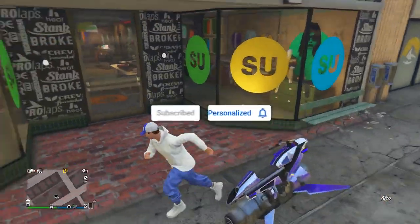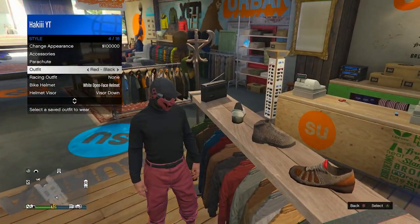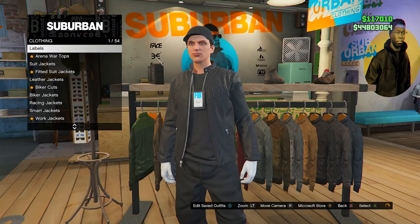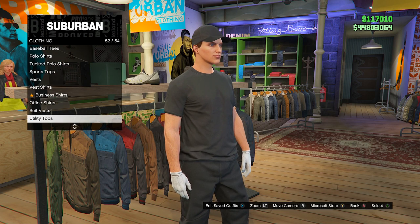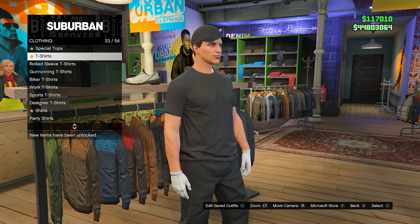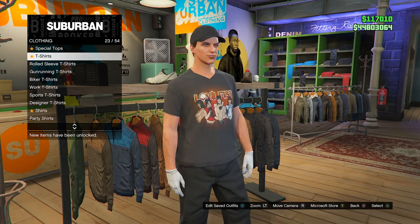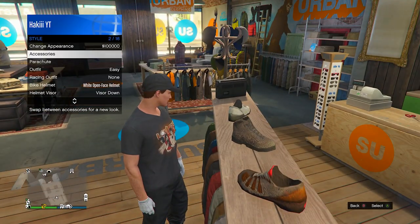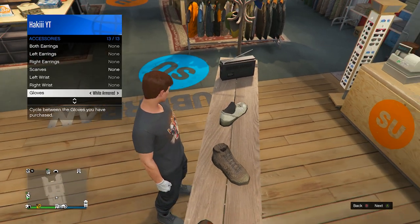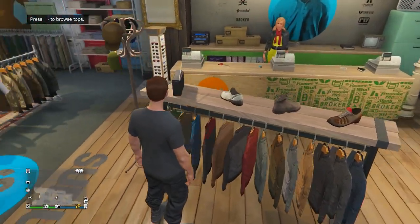First, we're going to head into any clothing store around the map — it doesn't matter which one you go to. Just set up your outfit. Go into the top section and make sure you have a t-shirt this size, so it's compatible with the vest we're going to put on after. Take off your jacket and make sure you also take off all accessories — hats, masks, or gloves. Pretty much when it comes to the top, make sure you just have something simple on.